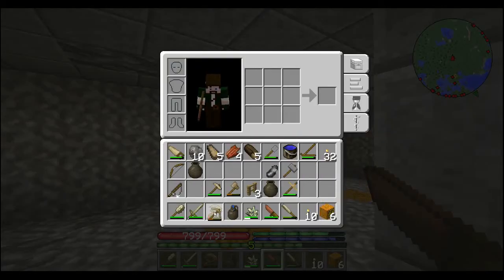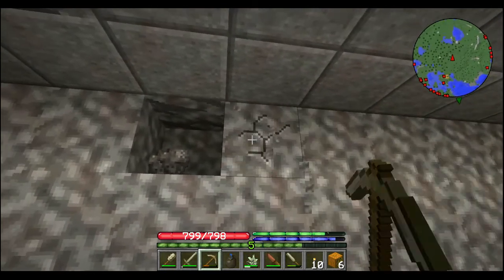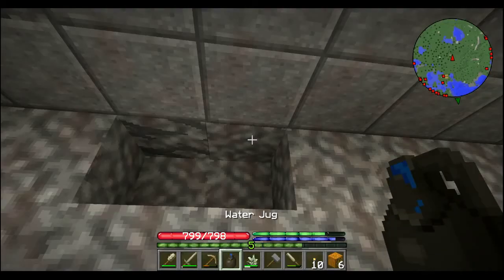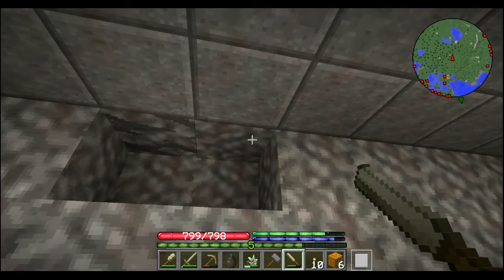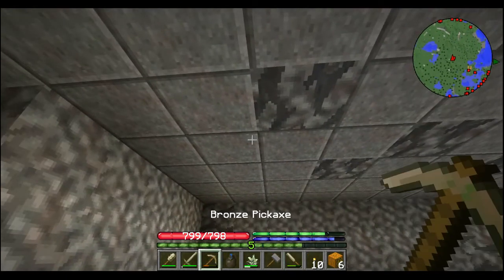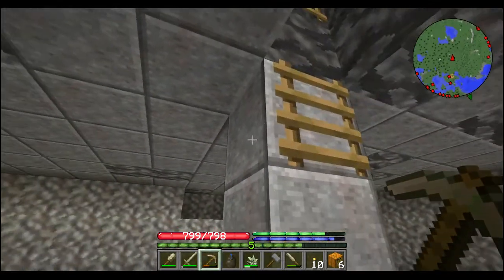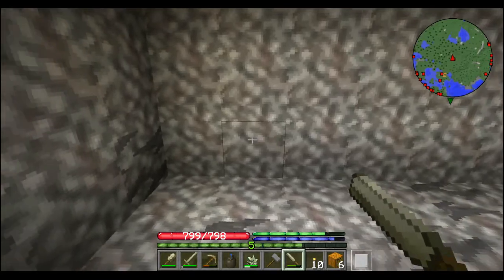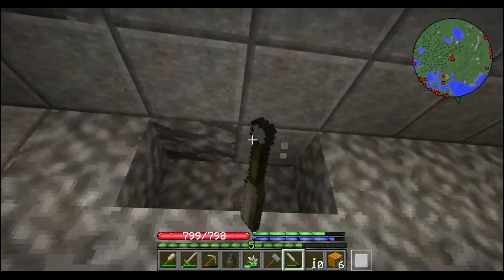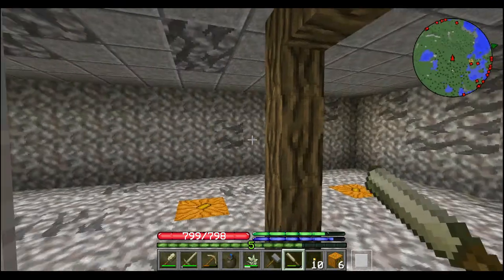But that's not what I want to show you. I want to show you this here. See that? Now if I put this down here — we got a chisel. Look at that — you can make these polished or chiseled blocks. I don't think you should be able to do that. You can't do it to these guys down here, but you can do it to these guys. And you can also do it if you're looking up at them. So I'm wondering if that's maybe a bug and it's not supposed to be there.